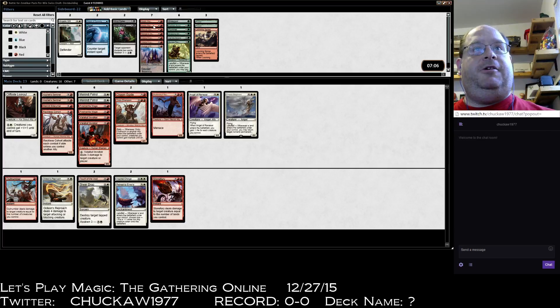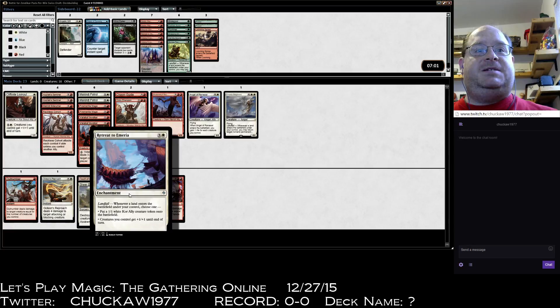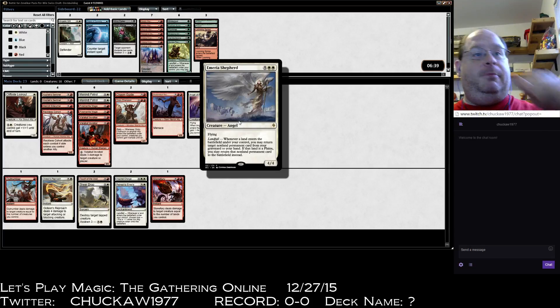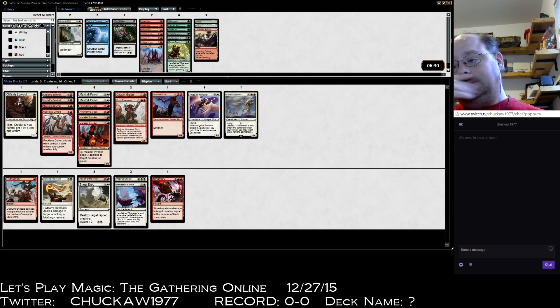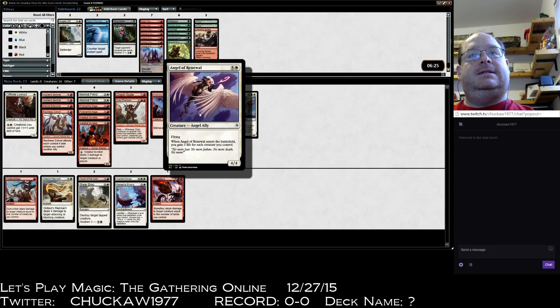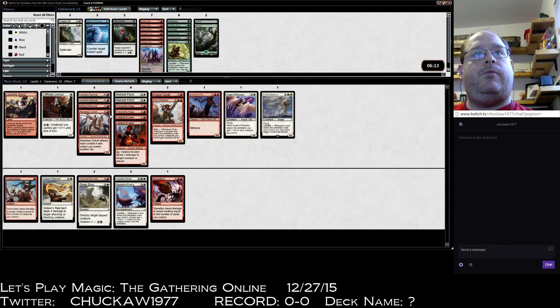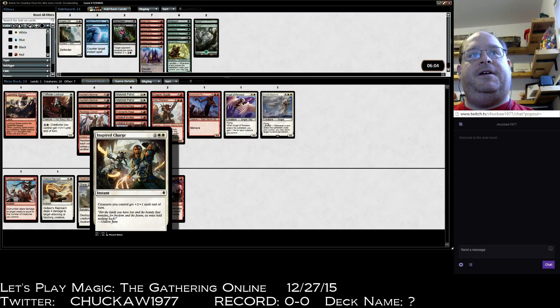I can almost go mono-red with this deck if I wanted to, but I don't because Retreat to Emeria is super good — it's going to get me core allies which trigger all my ally triggers. That is so good in this deck. Even if they remove the Retreat, I can bring it back and put the Retreat back onto the battlefield. This could be a bomb. I'm really liking this deck — Looming Spires does get in. Inspired Charge is just good because this is definitely a creature-heavy deck, especially with the Retreat.